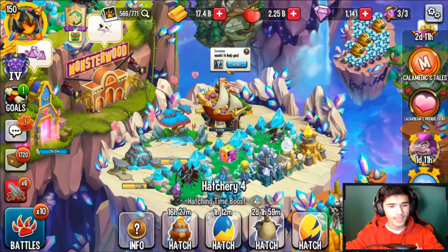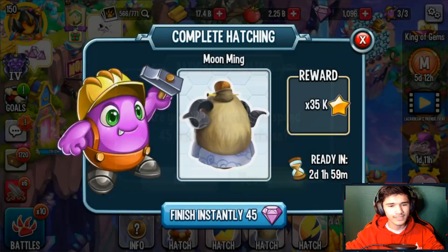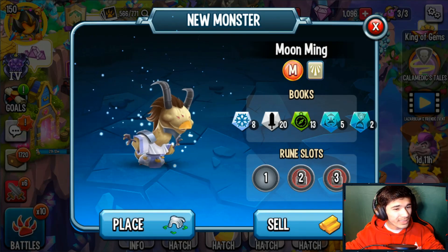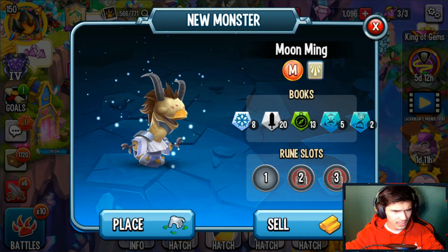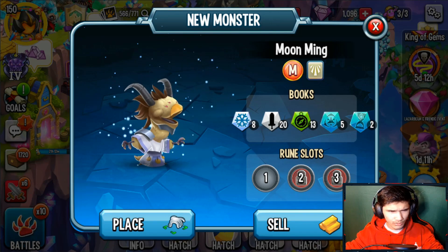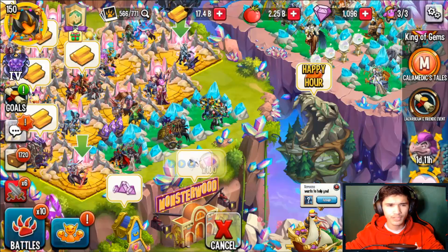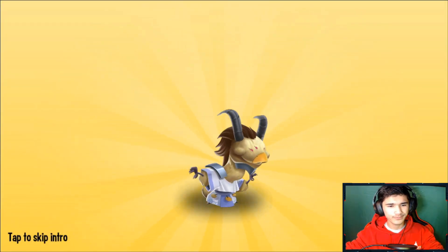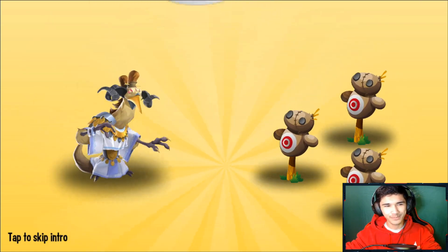We're gonna go ahead and collect this, hatch it, and hopefully get three results. Let's see — I feel like I'm gonna get one. Yeah, that's just my luck. Look at his eyes — you can barely see them. Wait, those pink-looking things on his face are his eyes. Anyway, we're gonna go ahead and place him here.